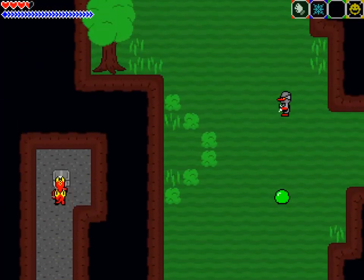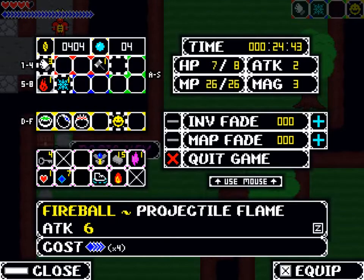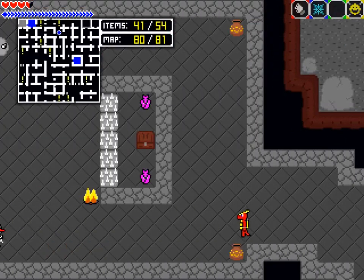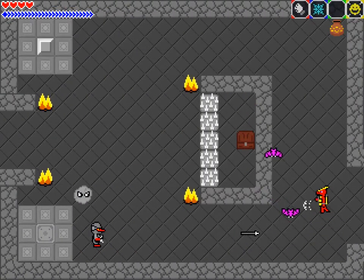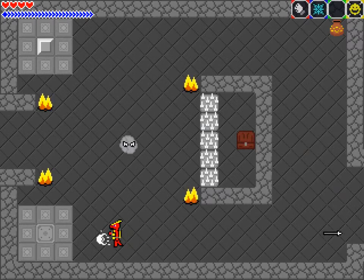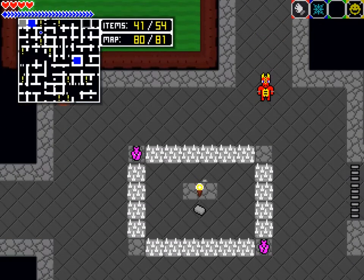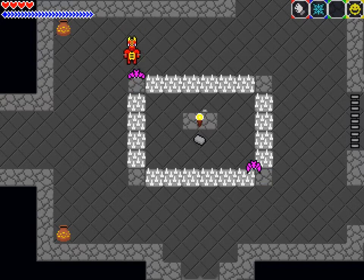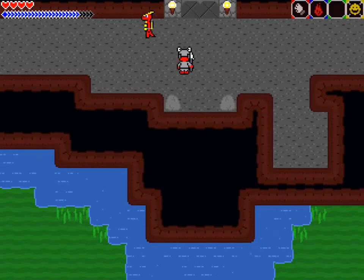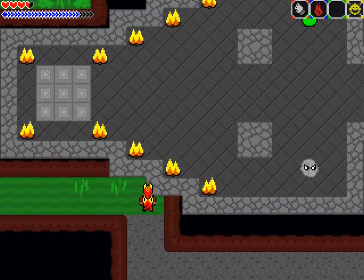We can upgrade our fists if we so choose. We might have enough now — then again it is level three already. Since I last recorded a video of this I also did a no-hit run. There is no luck involved — it's just sometimes a bit dodgy to hit the button with the fireball because of the hitbox.